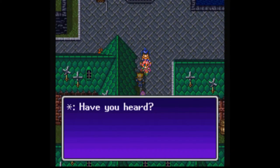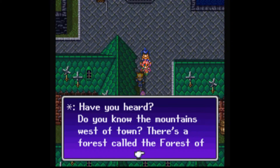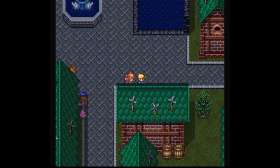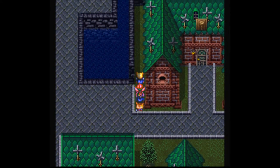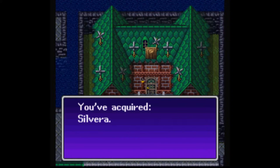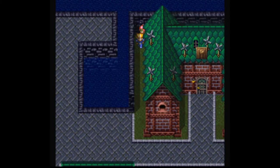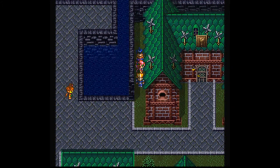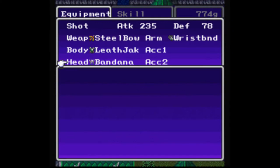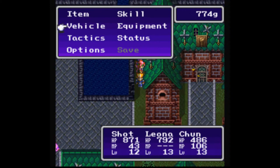A little NPC mentions the mountains west of town have a forest called the Forest of Flames on the other side, pointing out the little secret passage. And back behind the invention shop here, we can grab a Silvara — that's an accessory. Not quite sure exactly what it does, but we'll give it to Shot for now.